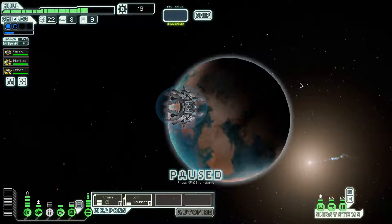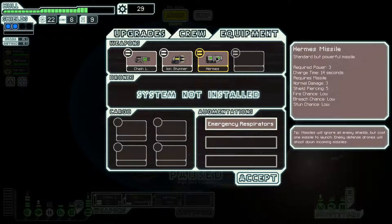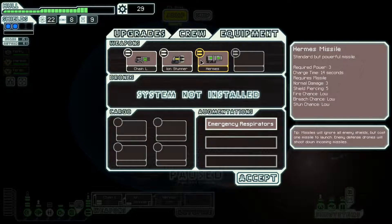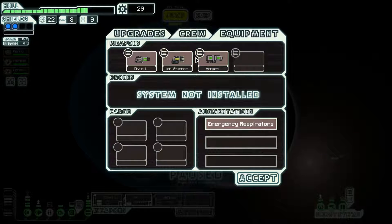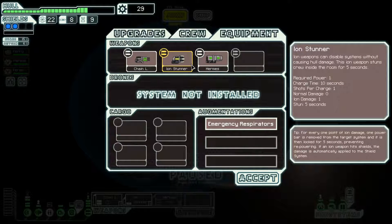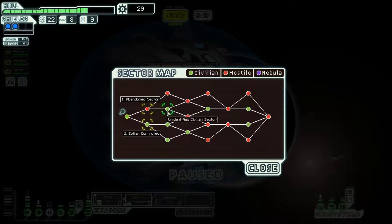I can't get the shields and hacking module online at the same time, but if I need to I can always depower oxygen temporarily. This is amazing - a Hermes Missile Launcher. Hermes is a great weapon. It takes a while to charge but it's actually quicker than the chain laser. This is really good. We can fire Hermes, then the ion stunner, then the chain laser, and we can punch through three bars of shields completely. This does three points of damage which takes care of two bars of shields, the ion stunner takes care of a third bar, because four bars of power are removed when you do three points of damage to the shields.